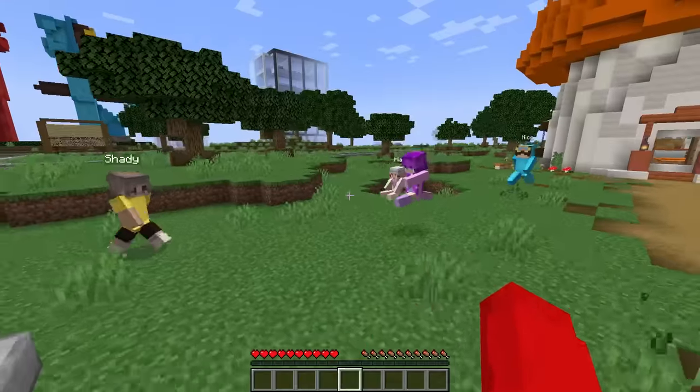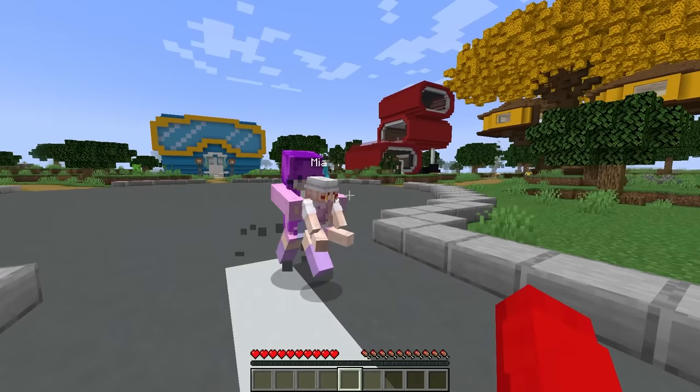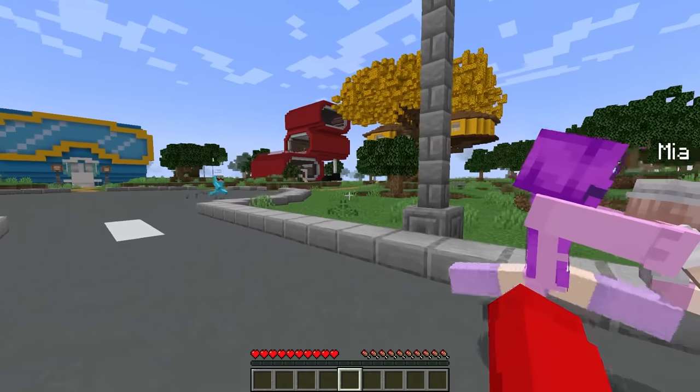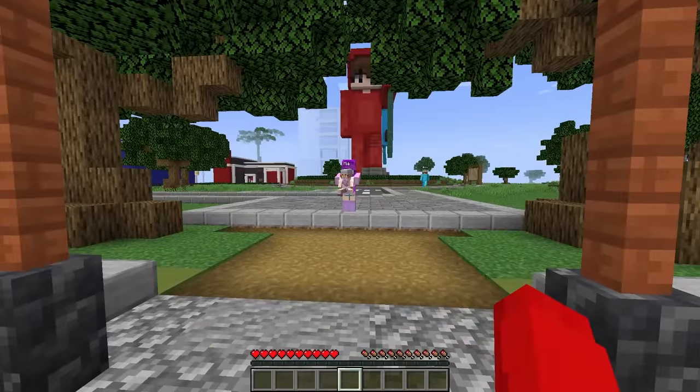You guys need to help us take care of her. I'll help. She's been asking to go to the park, so maybe one of you guys can take her. You know what, me and Zoe will take her. Nico, you're coming with us too, right? Fine, let's go! Here, we're at the park. Is this what you wanted?